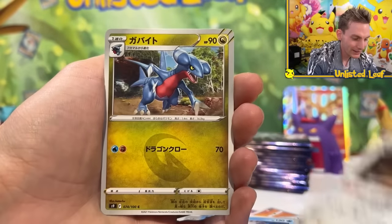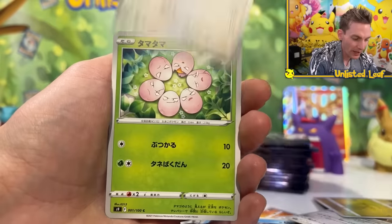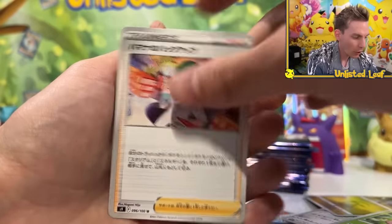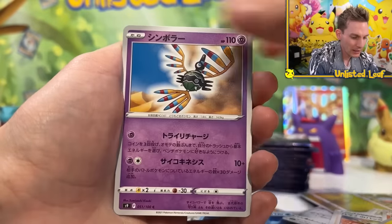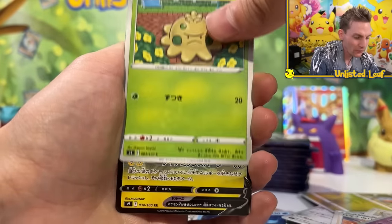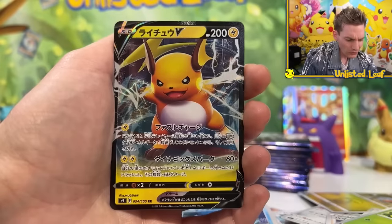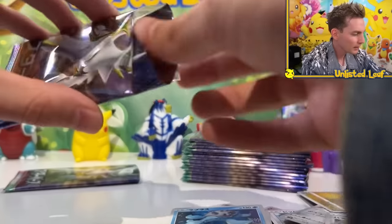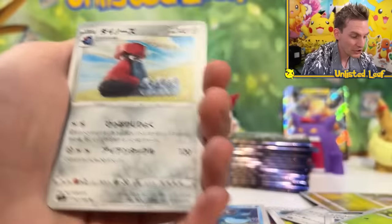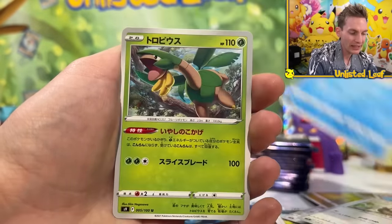Fourth to last pack. Cynthia Full Art — what the heck! Common, and then that uncommon to finish it off. Third to last — come on, V-Star pull. Magmar and then Magmortar, then Shroomish, followed up by Raichu. Raichu's very big in the set — I think it's got a fuller card and all that. One of my favorite Pokemon ever. Pikachu — you've got to have the Raichu in there. And it's a regular V-pull. We actually haven't got a V-pull yet.